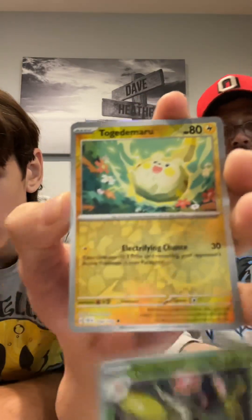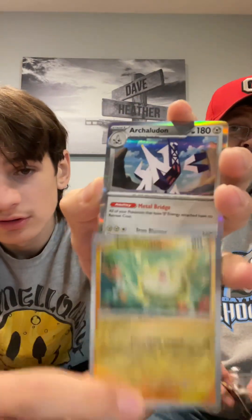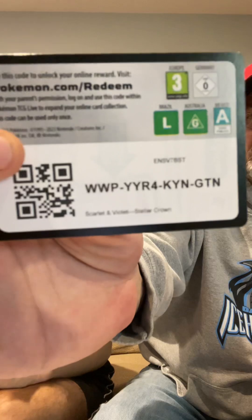Toads Cruel, Togedemaru, and then our Chatot. You might have busted the box with that. Galvantula. Oh wait — I got something with texture, at least!